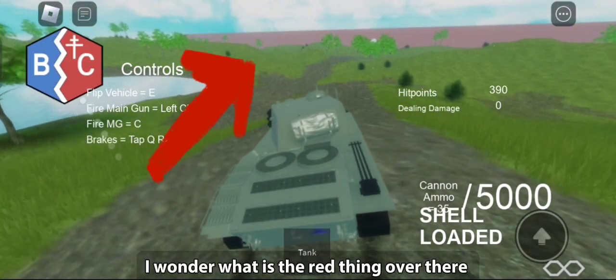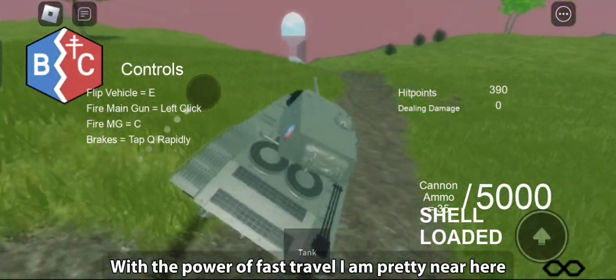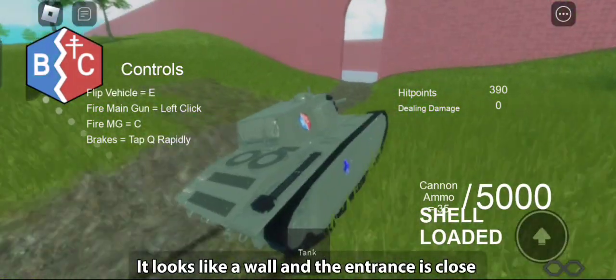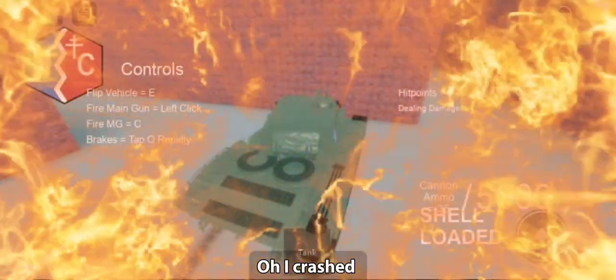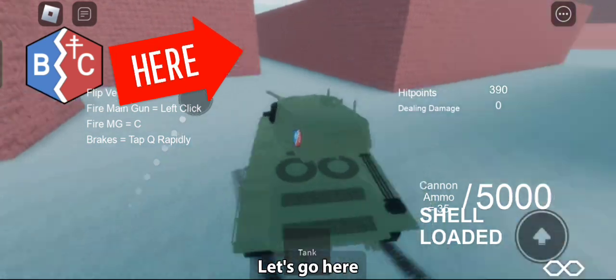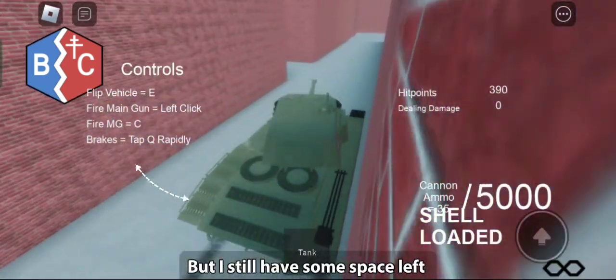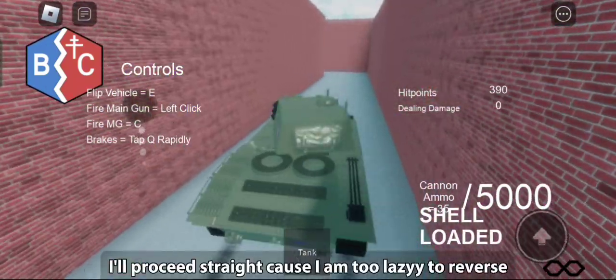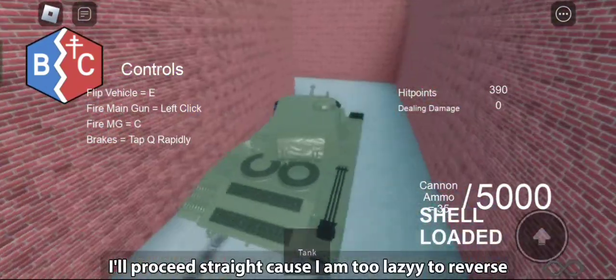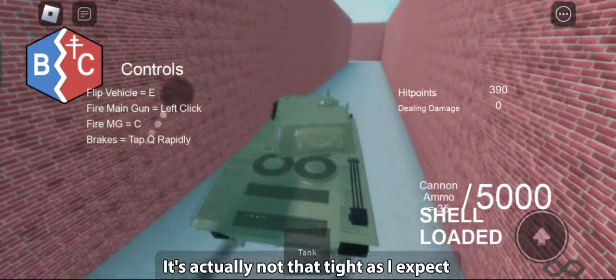I wonder what is the red thing over there. With the power of fast travel, I am pretty near here. It looks like a wall and the entrance is close. Looks like a maze. I crashed — reversing. Let's go here. Looks like it's a quite small deck, but I still have some space left. Now there are two ways. I'll proceed straight cause I am too lazy to reverse. Time for a tight turn. It's actually not that tight as I expected.